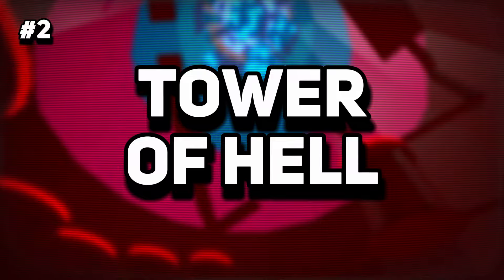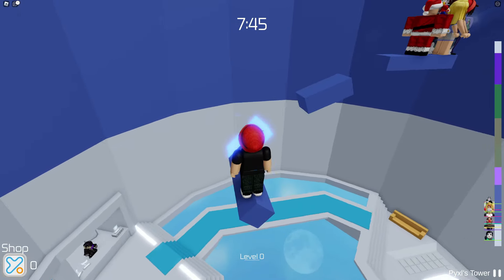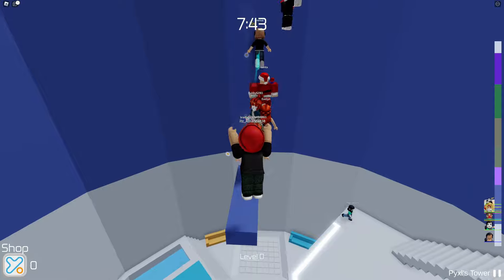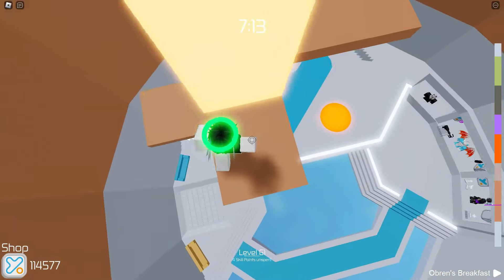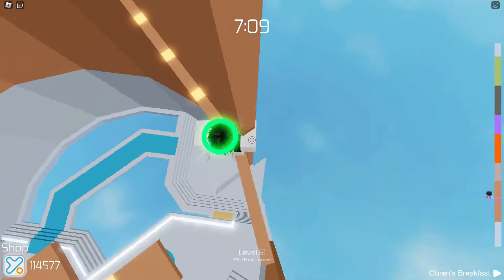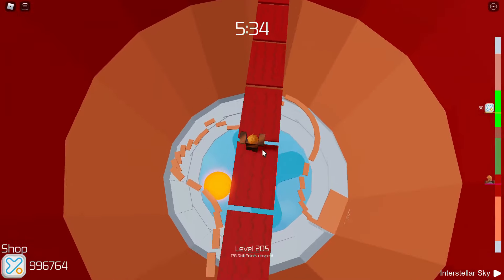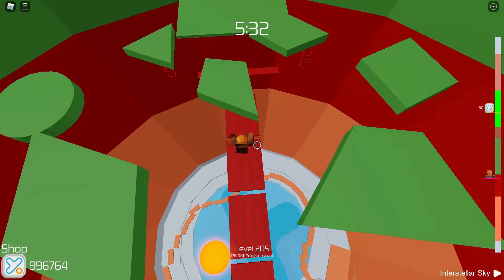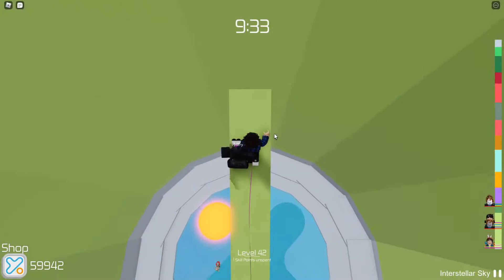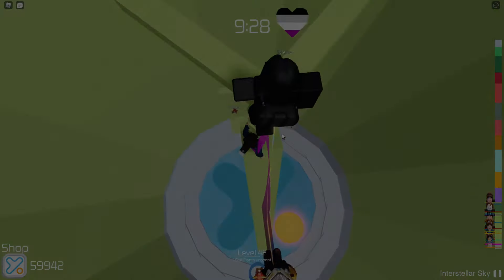Coming in at number 2, we have Tower of Hell. This game throws realism out the window to bring you an exhilarating parkour challenge that's all about speed and precision. Expect to navigate moving platforms, endure heart-stopping falls, and overcome a variety of barriers designed to test the limits of your Roblox parkour skills. Tower of Hell is the proving ground for those who believe they have impeccable timing and flawless movement. If you're ready to showcase your mastery and conquer one of the toughest challenges in Roblox, this is the game for you.